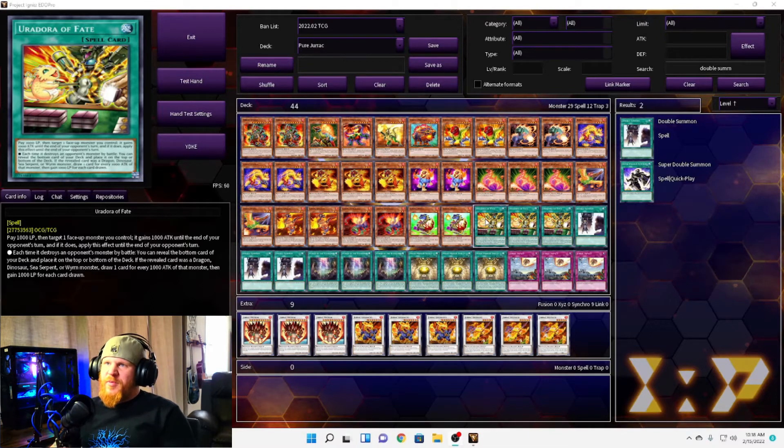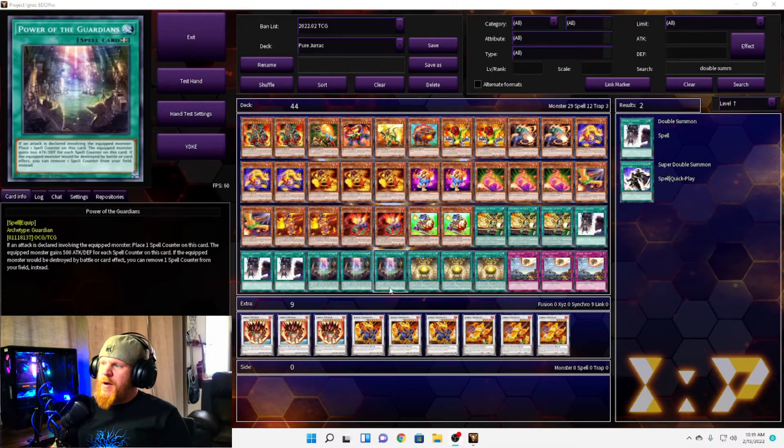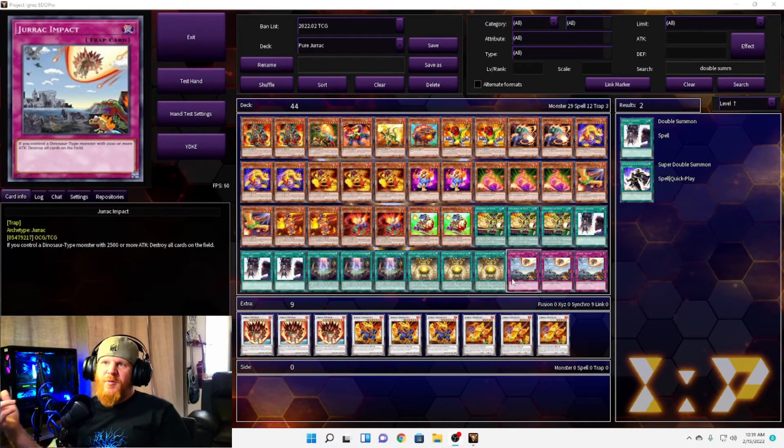Let's go to the spells that hopefully make this more playable. We have one Uradora of Faith — pay 1000 life points, target one face-up monster you control, it gains 1000 attack until the end of your opponent's turn. Each time it destroys an opponent's monster by battle, if the revealed bottom card of your deck is a dragon, dinosaur, sea serpent, or worm monster, draw one card for every 1000 attack of that monster, then gain 1000 life points for each card drawn. We have three Double Summons since almost none of these can special summon easily. For power boosts and protection, three Mage Power and three Moon Mirror Shields.